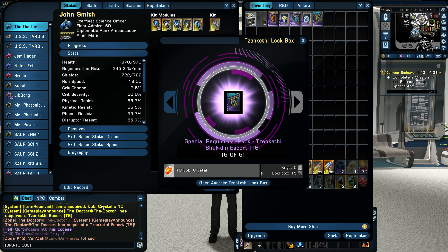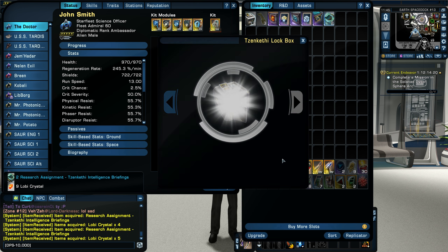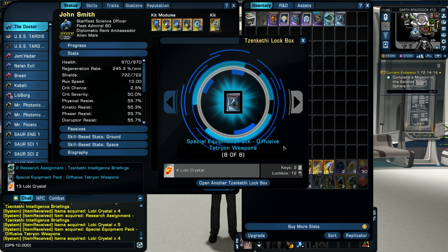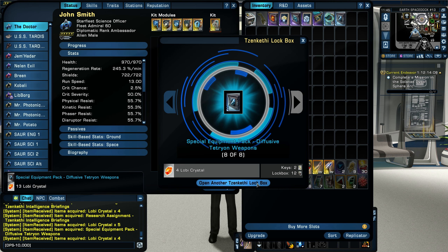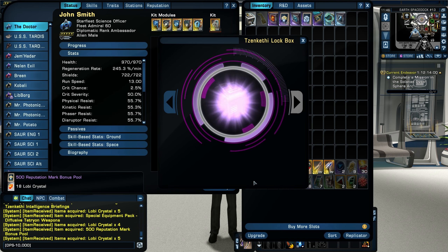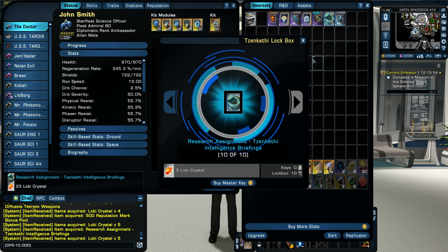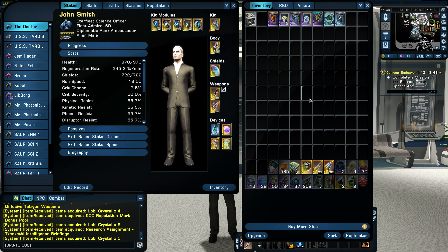I also want to see how much this ship sells for on the exchange. Other results from the remaining boxes: Zenkethi Intelligence Briefing, Diffusive Tetrion weapons — which will probably help with my Zenkethi ship — another 500 reputation mark bonus, and a second Zenkethi Intelligence Briefing. And that's my ten keys spent — 53 million energy credits, and I got this ship.